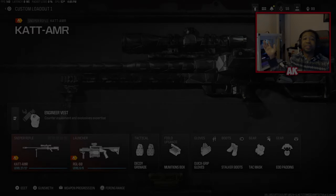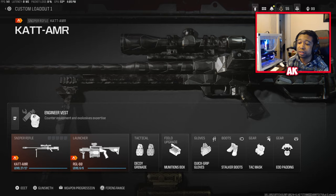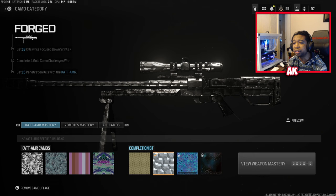What is good everybody, it's your boy Primitive AK here, back with another video. This is a quick tutorial on how to get bullet penetration kills. I have the Forge Camo unlocked for my snipers, and one of the challenges is to get 15 penetration kills with the Cat AMR sniper. The Cat AMR is a very high-damage bolt-action sniper rifle with quite a bit of kick and a long rechambering speed.